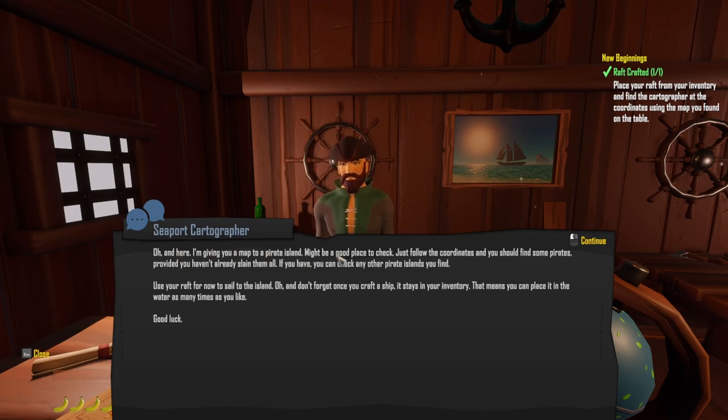I'll give you a map to the pirate island — might be a good place to check. You should go find some pirates. If you haven't already slain them all, you can check other pirates on other islands you find. Use your raft for now, and once you craft a ship, it stays in your inventory. That means you can place it in the water as many times as you like. Good luck.